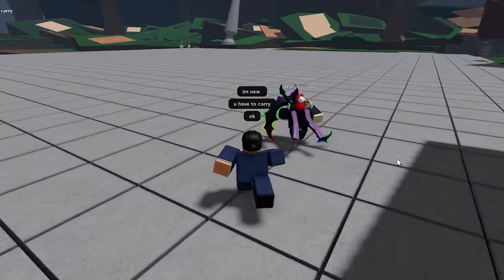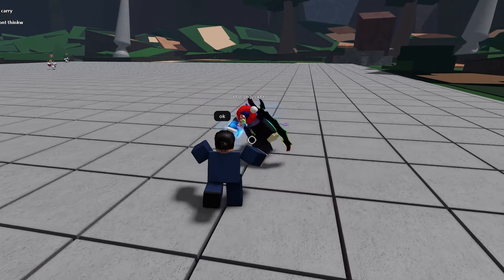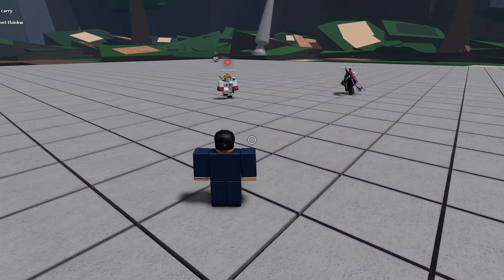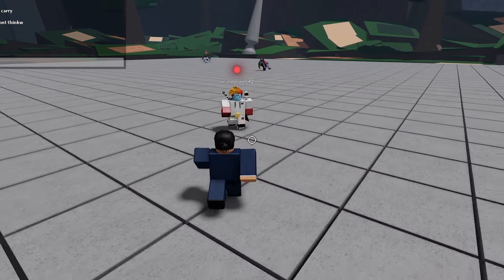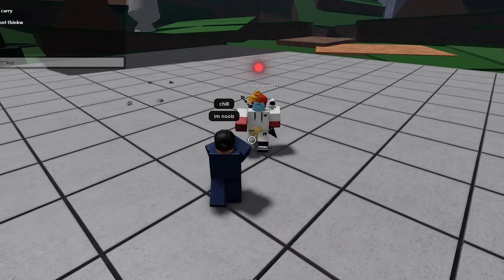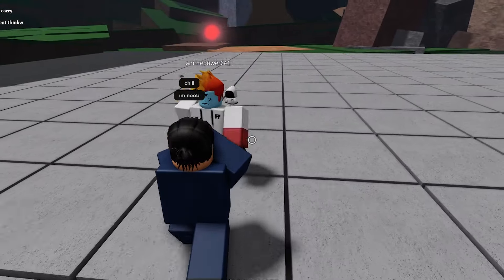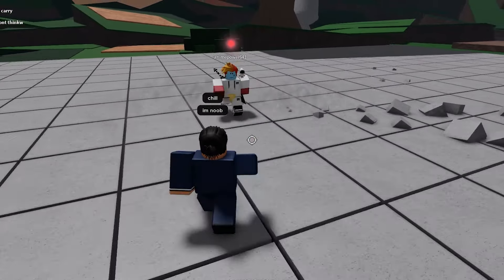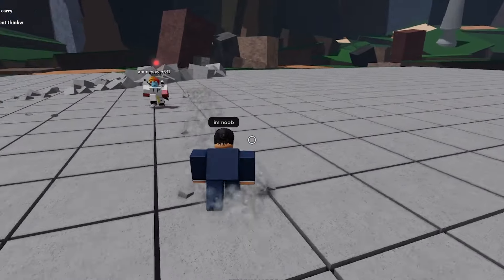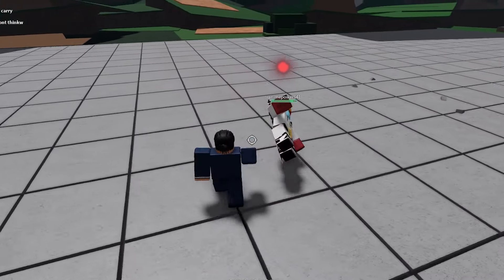Alright, here we are in a ranked 2v2 match and I'm trying to pretend I'm a noob, just to see what happens. I told everybody in this match that I'm a new player and don't know how to play, and I told my teammate to carry me — he completely ignored me. We're fighting this dude that's wearing Fultoh merch. Why is he just spamming all his moves? You're playing like the real noob right now — stop spamming your moves, that's not a good strategy.